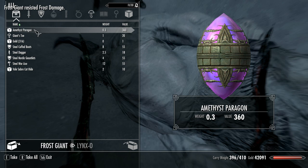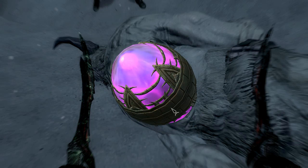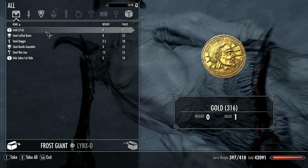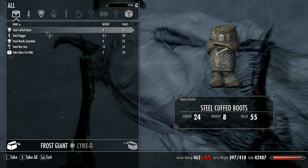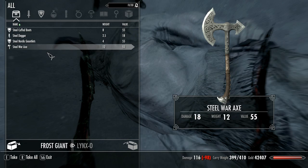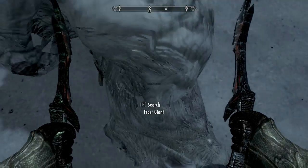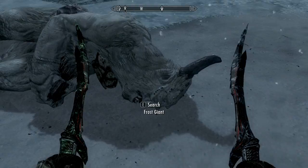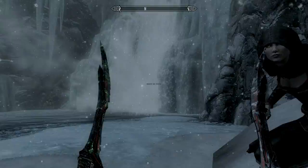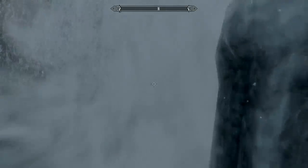Amethyst paragon - I don't even know what this is all about. It's shaped like an egg, kind of. Giant's toe, gold, steel cuffed boots, steel daggers, steel Nordic gaunt. Veil saber cat hide - yeah yeah! Suck it, frost giant! You don't look like you took to the cold very well. And of course we found a waterfall - so we've got to look behind it for a secret cave.